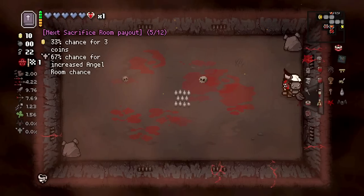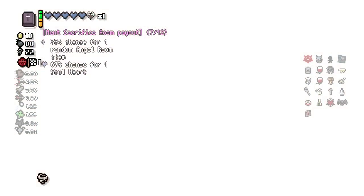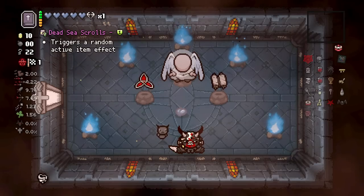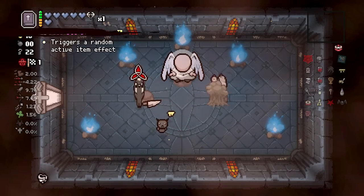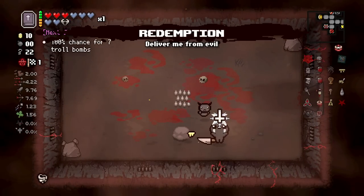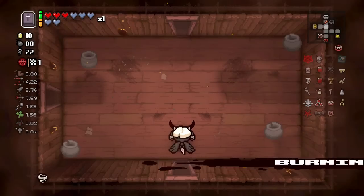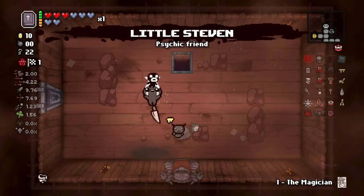Let's forget the body - I mean we have to take it. We get Redemption. Now we pretty much have to stay as Eden until the next floor for the devil deal - or we could go for an angel deal again. I don't know, let's figure it out.